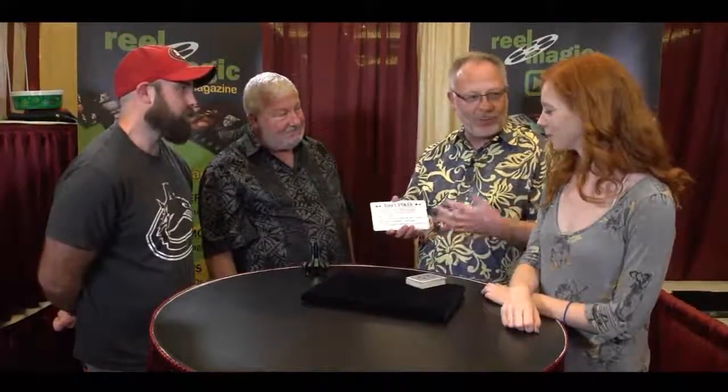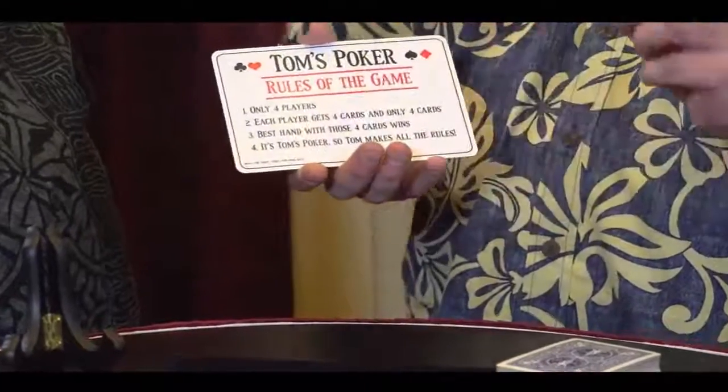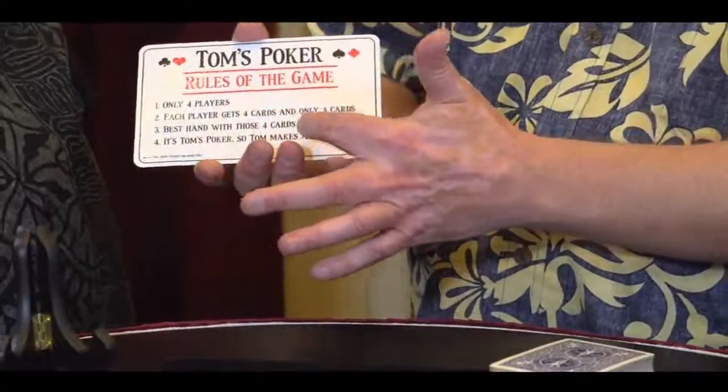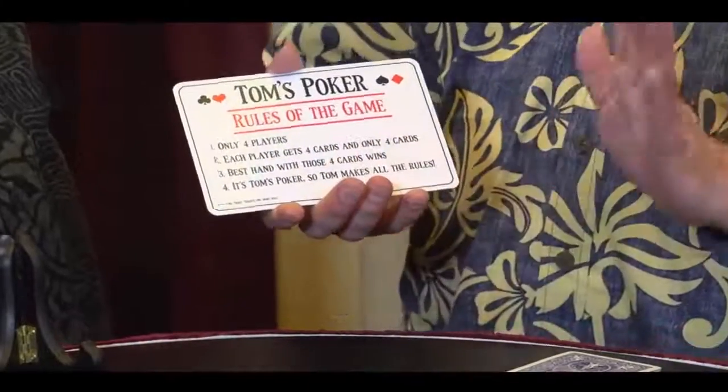There's only four rules, so it's a pretty easy poker game to play. There's only four players. Each player gets four cards and only four cards. The best hand with those four cards wins. And the most important rule is the fourth rule — it's Tom's Poker, so Tom makes all the rules.